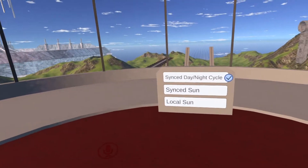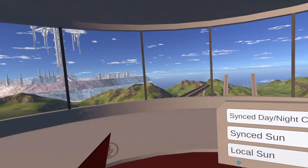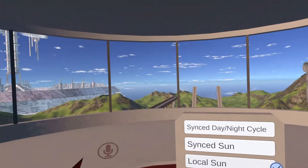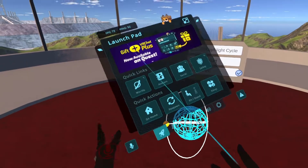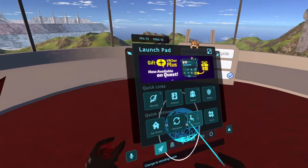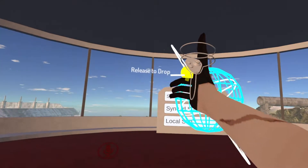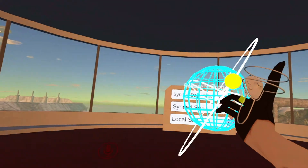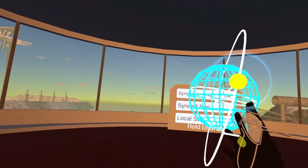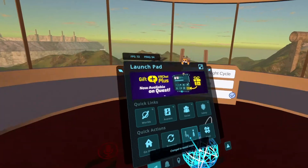If you want to do the local sun — now this is local, it's not a global thing, so only you are going to be able to see the changes. You'll get the globe again and then you can rotate it. This is really good for if you come into a world that is nighttime and you want to turn it to daytime and vice versa — you can adjust it to your liking. And that's local — it means only for you.